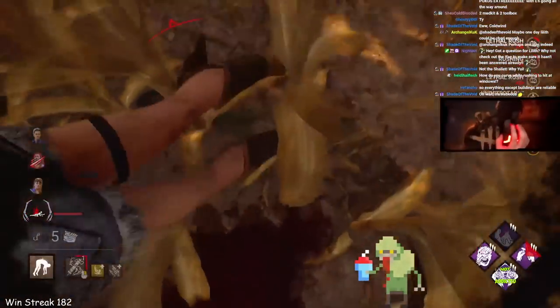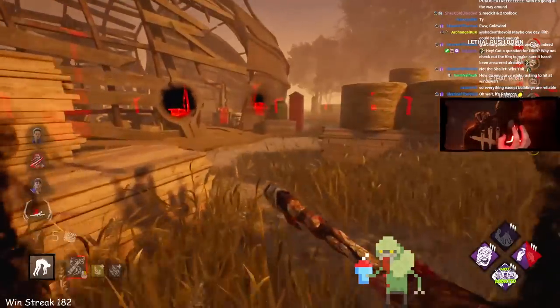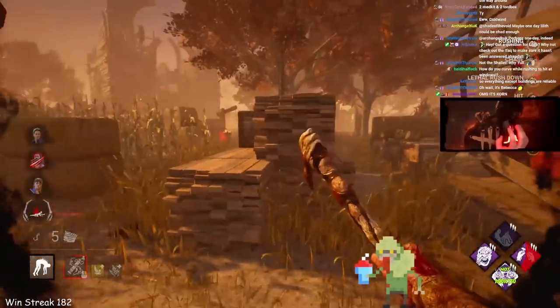That generator just went off — fantastic, that was the one on the right side towards shack. Double Tinkerer — oh, spicy!